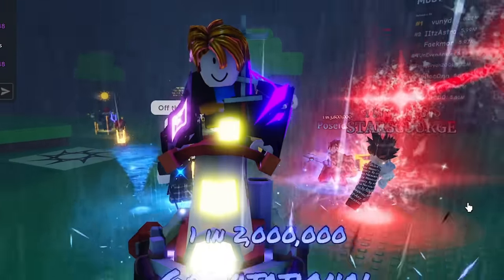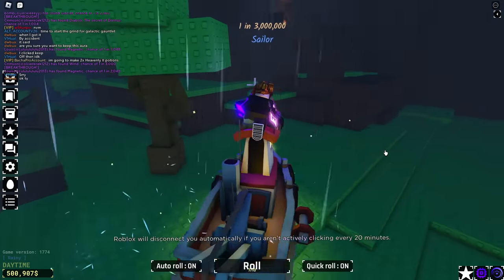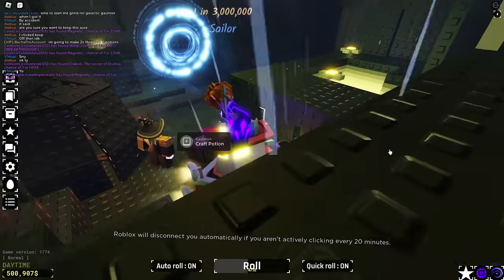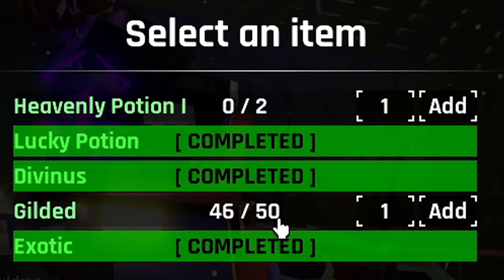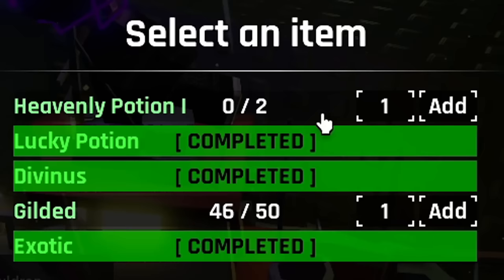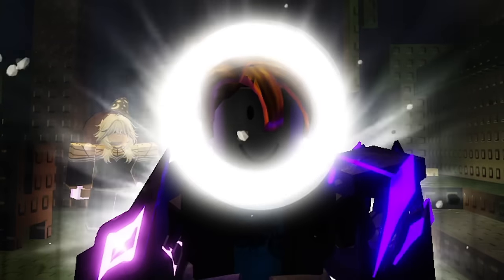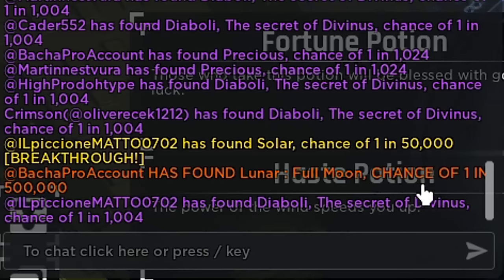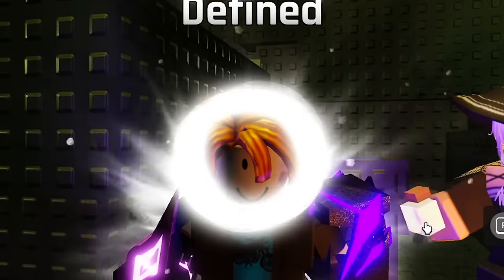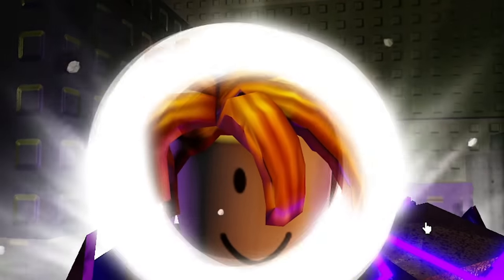I'm going to go make two X Heavenly 2 potions, so let's start working on that so that we can give these guys an awesome reaction if we pull something. Let's go into Stella's cave and go to Heavenly Potions. I need some Gildeds and I need to plug in two Heavenly 1 potions. I'll see you guys when I'm able to create the Heavenly 2 potion. Oh wait — why is the screen cracking? We got a Lunar Full Moon! That's actually a W — we pulled something that's a 1 in 500,000. That's epic.